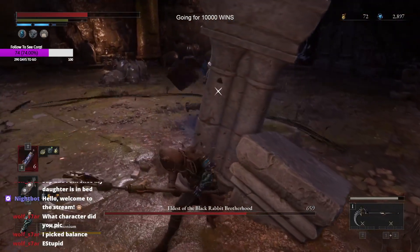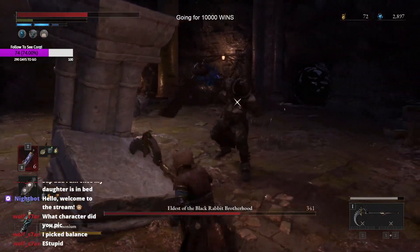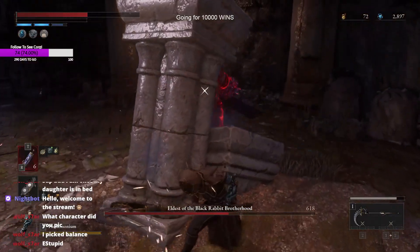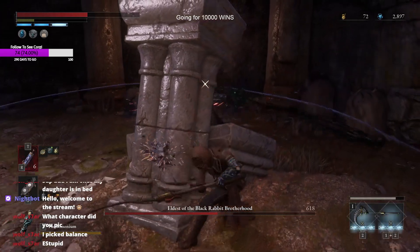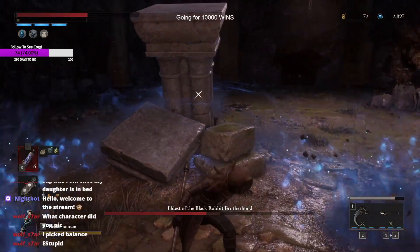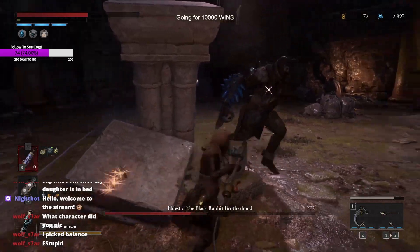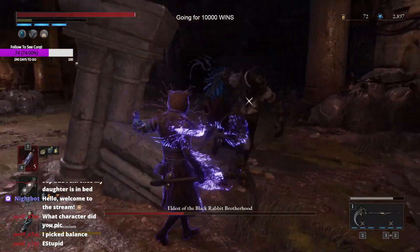You'll see that he cannot hit you at all and you just basically cheese him — super simple, super easy. This attack right here does stagger him and you can use your fatal attack blow right when you need to, which makes this boss battle so simple. This was actually my first try on the boss when I discovered this, so I thought I'd make a quick video before anyone else does.